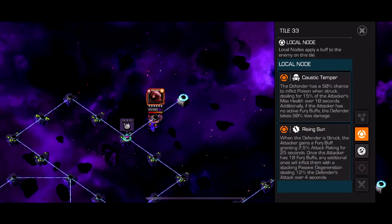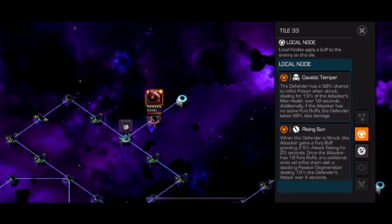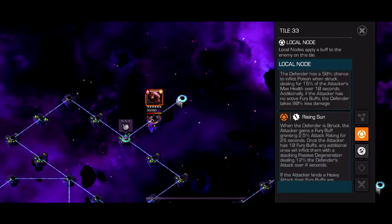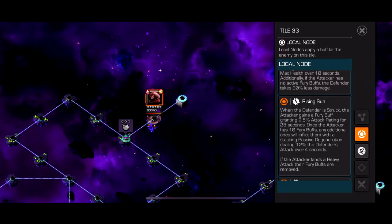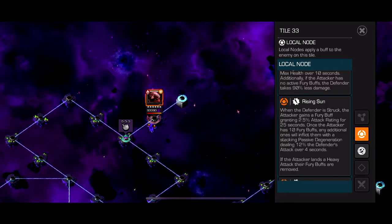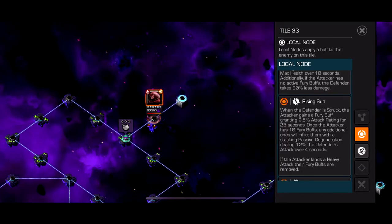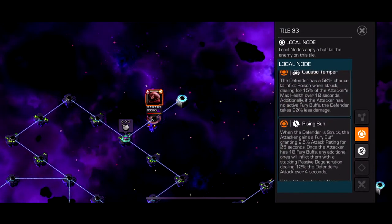Caustic Temper means the defender has a 50% chance to inflict poison when struck, so bring a poison immune character or Quake. The attacker takes pretty much no damage unless you have a fury. Mixed with the Rising Sun node — similar to Icarus but weaker — the attacker gains a fury buff for 25 seconds, and once you hit ten furies any additional ones cause degen, but landing a heavy removes all furies. So basically five-hit combo, get furies, deal normal damage, then heavy to reset.